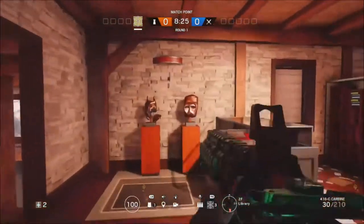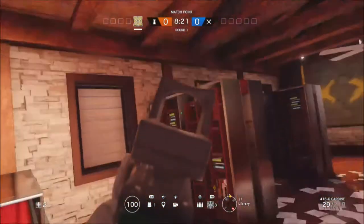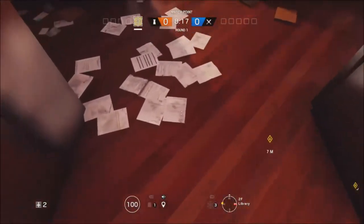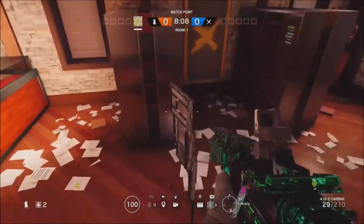Alright guys, so in today's video I'm going to be showing you a hiding spot on Charlie. What this allows you to do is climb on top of this bookshelf here. What you will need is an operator, or if your friend's got one, and you just want to place the shield on the floor like I have, then walk over to this glass unit here.